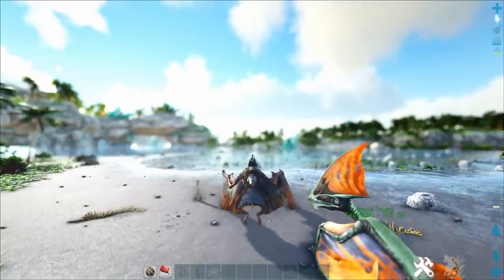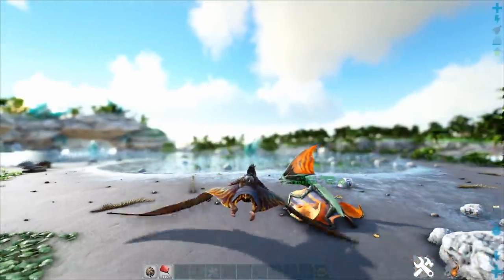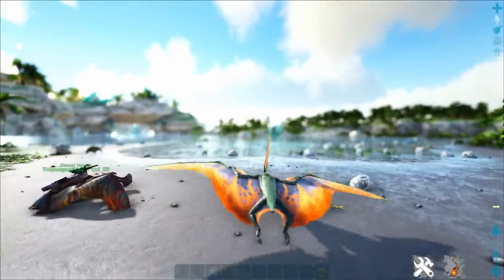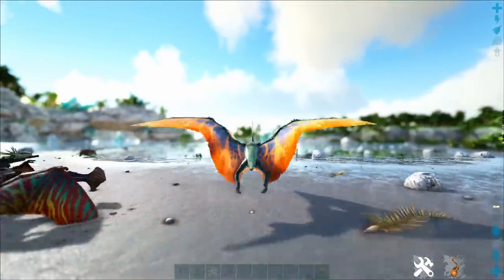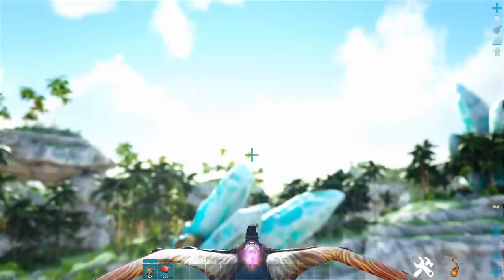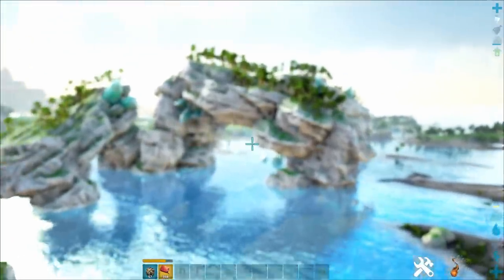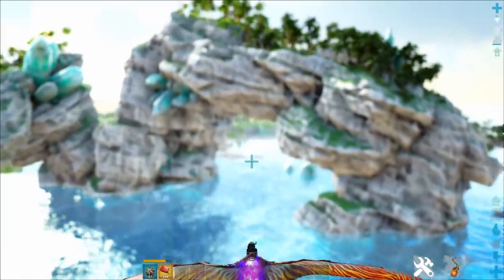You may notice the Tropiognathus is a copy-paste from the Tapahara — it literally has the same sounds, and the animation and handling are basically the same. It's pretty shocking Wildcard put all this effort into the Tropiognathus but couldn't be bothered to give it unique sounds. That's why it's called Tapahara 2.0 — same dino, but better. One awesome thing is that you can pretty much fly in boost mode 24/7 because fuel consumption is very low.